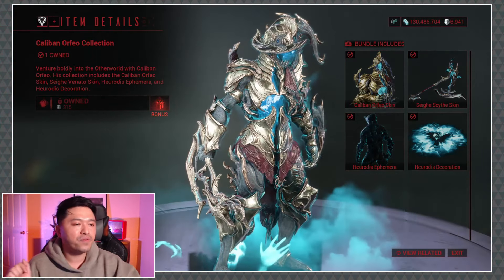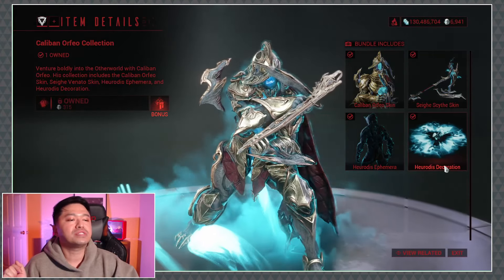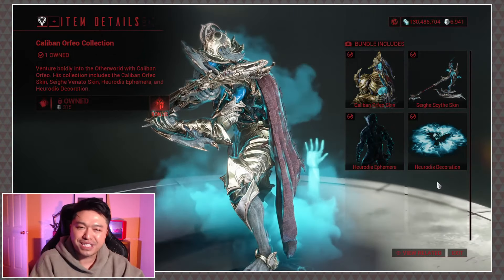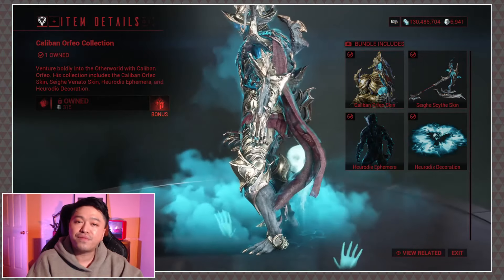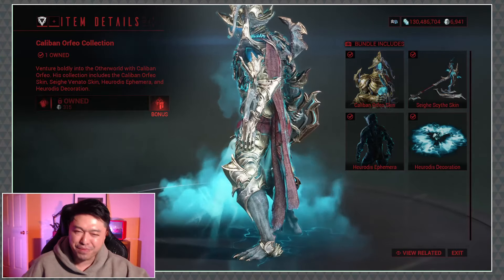We have the Caliban Orpheo skin, the Slay Psy skin, the Herodis Ephemera, and the Herodis decoration, which I have yet to place in my orbiter — but I'm sure none of you guys are surprised about that. All for 315 plats. Wow, it's really early in the morning. You're going to have to give me a little break on this one.